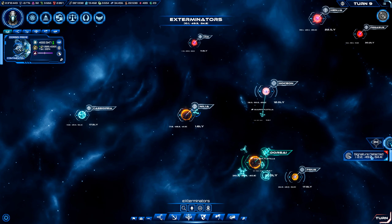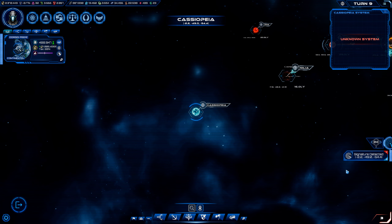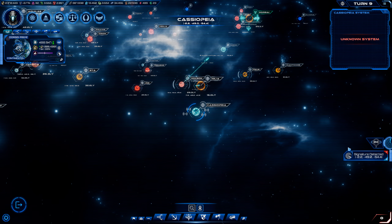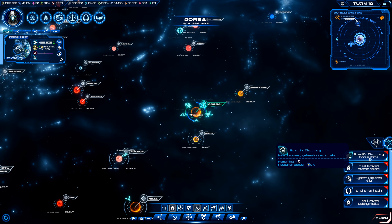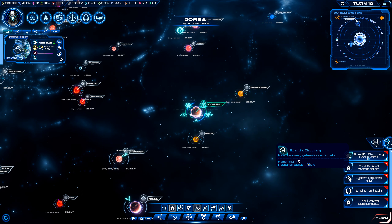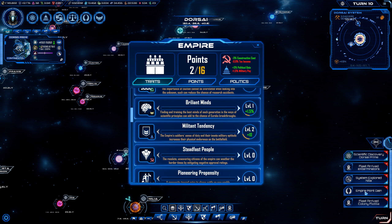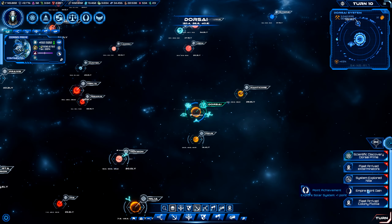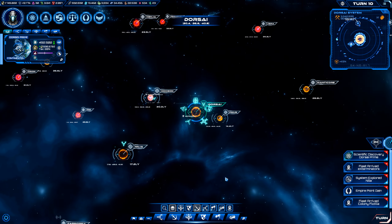Signal detected. Signature detected. Does that mean there's somebody there? I think it does. Cassiopeia. Scientific discovery — Dorsi Prime. Empire point gain — what is that? What do we gain it for? Empire solar system — oh, I get one for every solar system I explore.